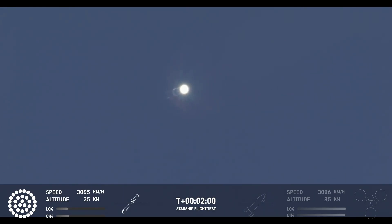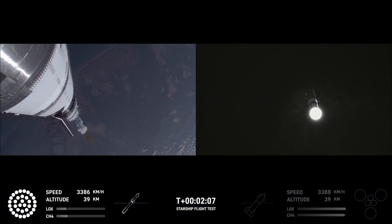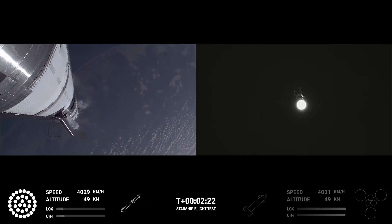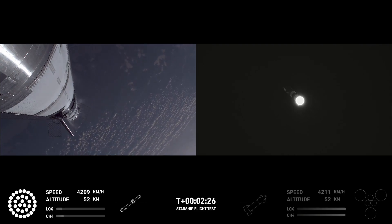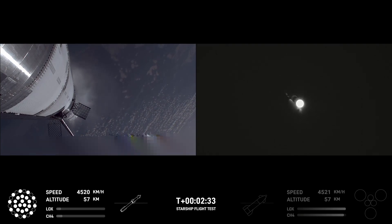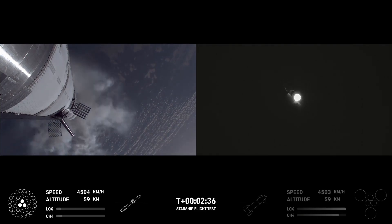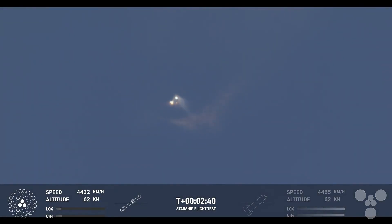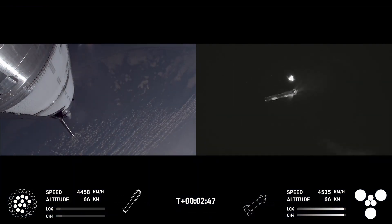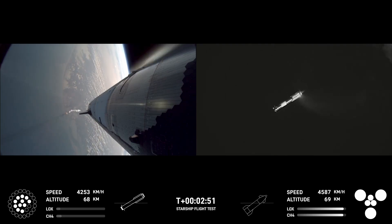We're hearing the initial call that we are go for booster catch back here at the launch tower. Coming up now on hot staging — the ship's engines will ignite while still attached to the super heavy booster, and also while the super heavy booster will still be under power itself. The clamps holding the two stages together are going to release. Starship second stage engines, booster engine cutoff, ship engine start up, stage separation, boostback burn start up. There we go.